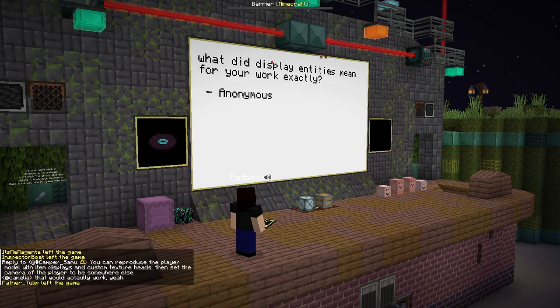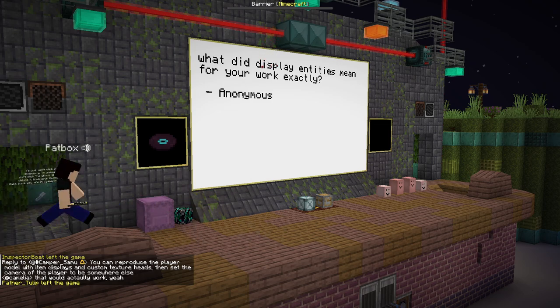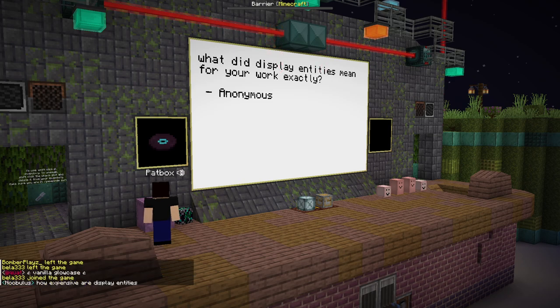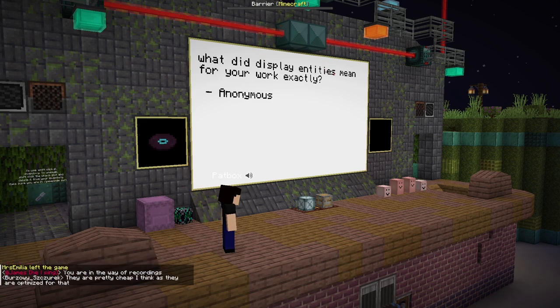What did display entities mean for your work exactly? For example, you couldn't before display text that's fully scalable and doesn't rotate, which I can now. So I can, for example, port to the lower case of vanilla. It's faster than armor stands, I can scale it as I want, so I can make things as big or as small as needed, and limits aren't a problem. I can display text in more flexible ways. You can check the Polyfactory booth — if you go nearby the station, it's all displays.